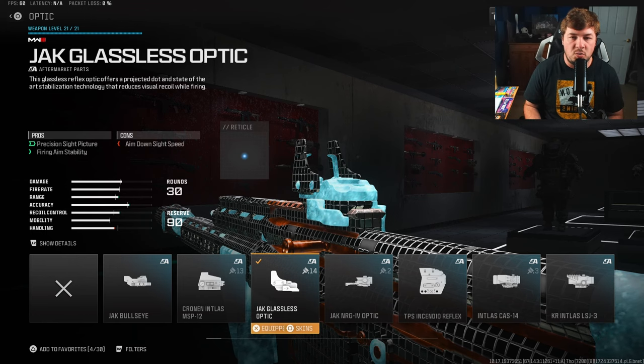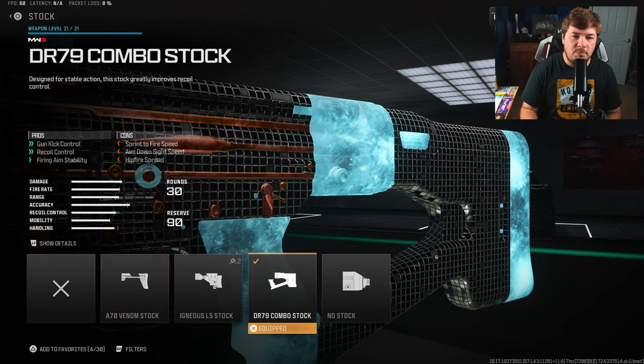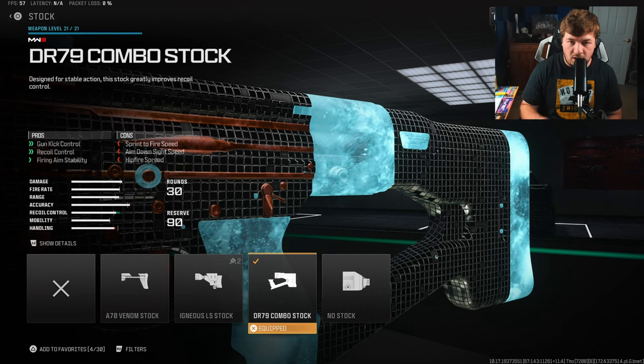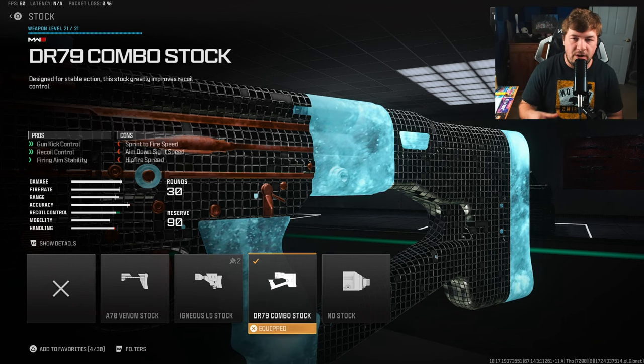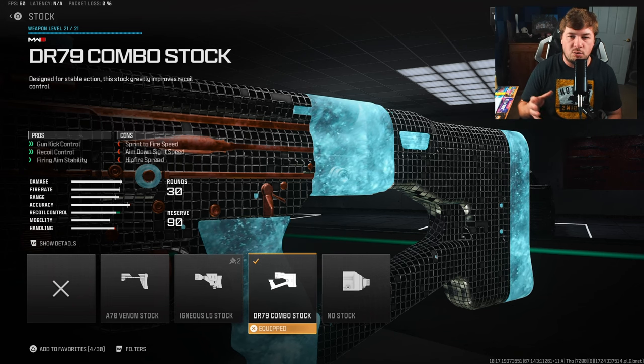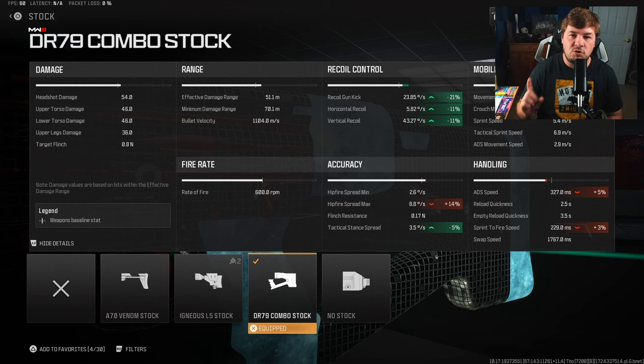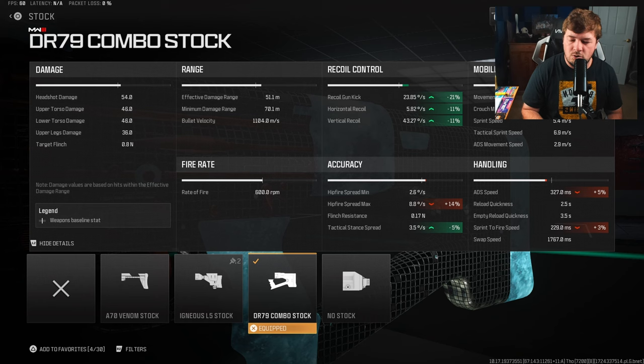For a stock you're going to want the DR 79 Combo Stock for a large amount of gun kick control, recoil control, and fire aiming stability. This is one of two attachments that really controls the majority of the recoil. It's going to give you a massive 21% to gun kick along with 11% to horizontal and vertical recoil control.